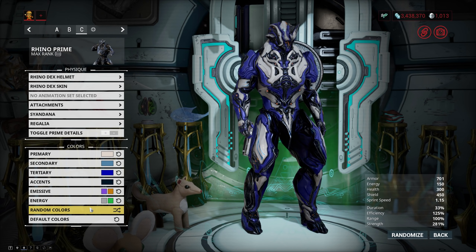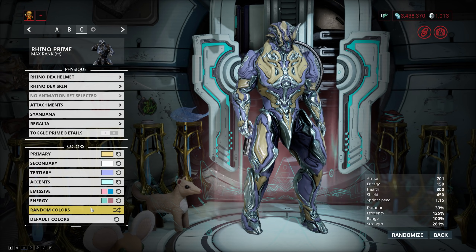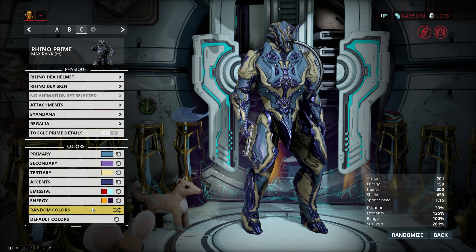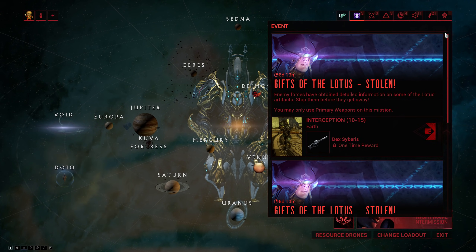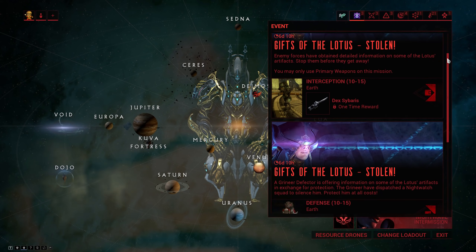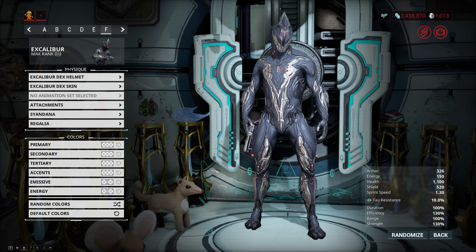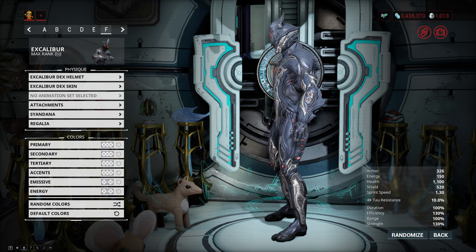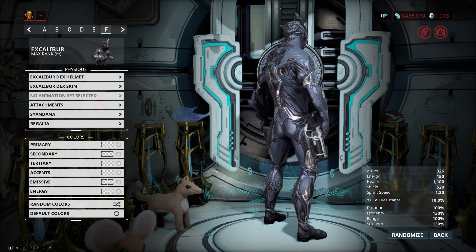But that's not all, because you can, as always, earn all the previous anniversary rewards as well, and there's quite a few of them now. You earn these via alerts that are gonna pop up. At the time of recording, there are two of them up — one for the Dex Sibaris and one for the Excalibur Dex skin. I'm still kind of upset that they didn't call it the Dexcalibur. The Excalibur Dex skin, just like the Rhino Dex skin, comes with a Dex helmet as well — pretty cool.